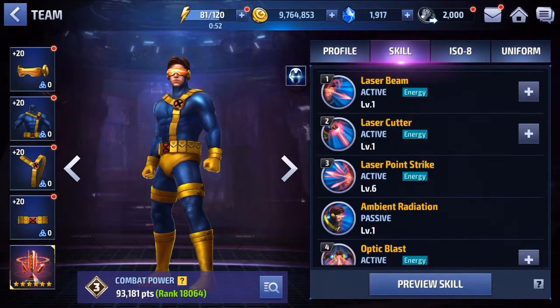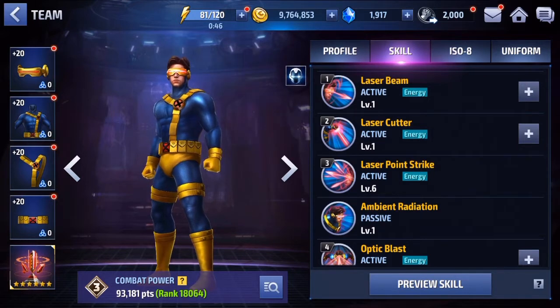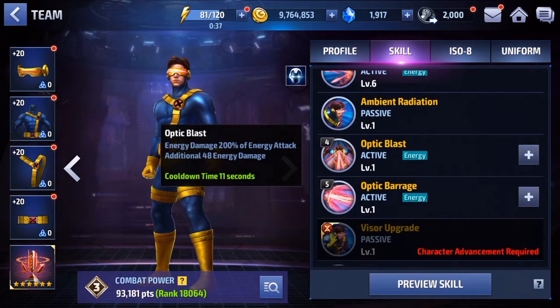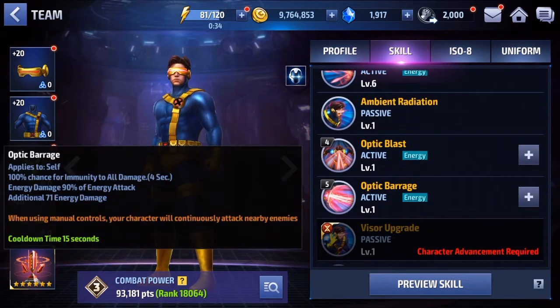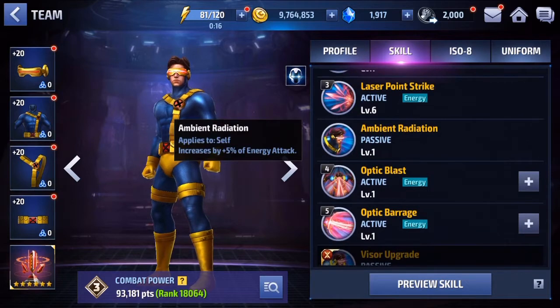Let's look at his skills. His first and second skills are both iframes. His third skill allows him to target enemies that are in an iframe, which is nice. His fourth skill is just damage. His fifth skill is unique — it's a channeling skill where once you cast it, it keeps casting until you move the character or hit another skill, and you also get four seconds of damage immunity, which is very nice.